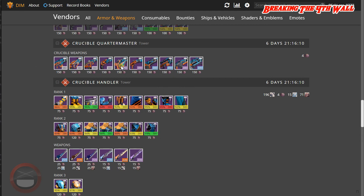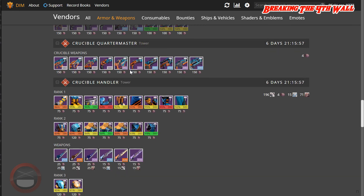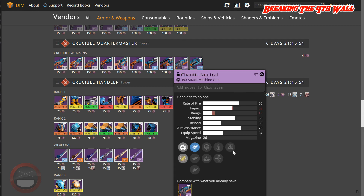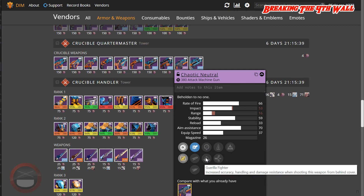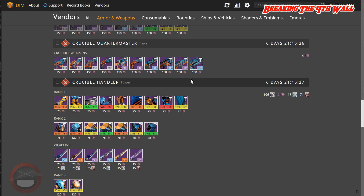Each New Day has Hidden Hand and Hand Laid Stock — it's decent but nothing great for fusion rifles. Chaotic Neutral has Hidden Hand with Perfect Balance, but I'm not too fond of Life Support, and Guerrilla Fighter is okay. We also have CQC Ballistics and Smooth Ballistics — Field Choke would have been a lot better, but that's just my opinion.